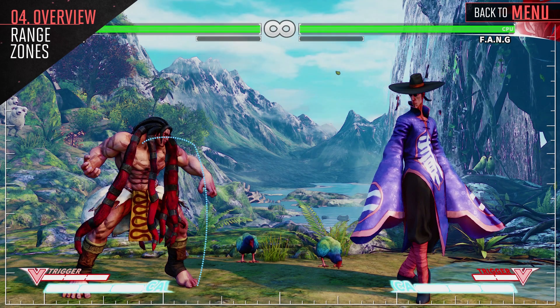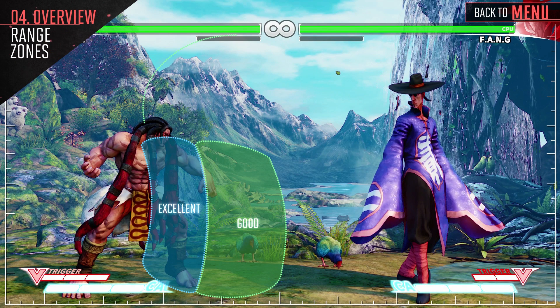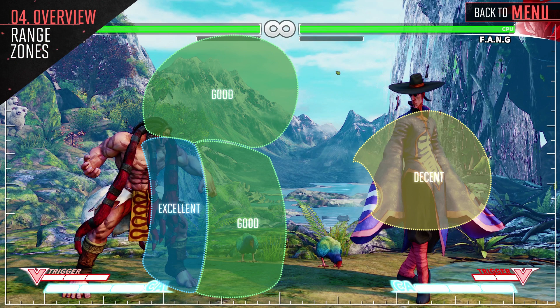Necalli is strong up close with his command grab. Use this in conjunction with your stand medium kick and crouch medium punch to keep the pressure. Make good use of his crouch medium kick, crouch heavy kick, and stand heavy kick along with stand heavy punch in the midrange fight. Make sure to put good use to his Disc's Guidance to close the gap quickly, but use it with caution as it is unsafe in most situations unless you hit the opponent. Also make good use of his uppercut attack as it is a great anti-air.